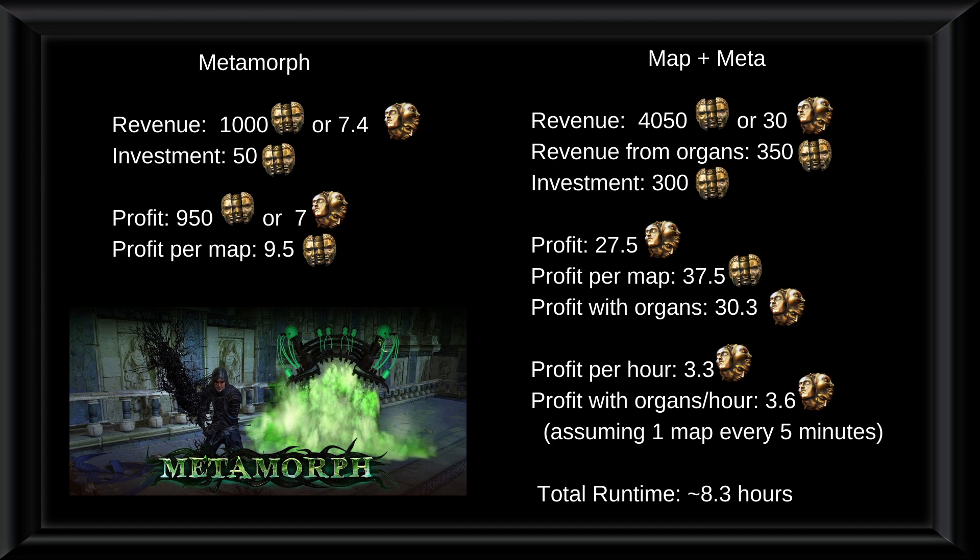Regarding the rest of the loot, in total we have 4050 chaos — that is with the Conqueror maps added. Our revenue from organs is around 350c, our investment is 300 chaos, and our profit is 27.5x. Our profit per map is 37.5 chaos and our profit with organs is around 30.3x. Our profit per hour in total with organs included — assuming you sell all organs on TFT or Global 820 — is around 3.6x, assuming 5 minutes per map, which is pretty much how slow I complete them.